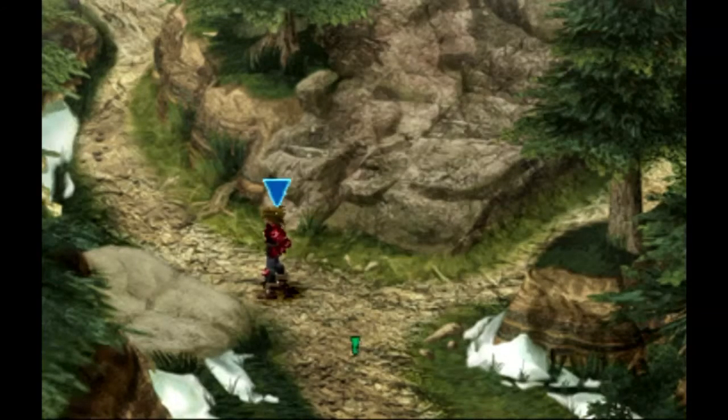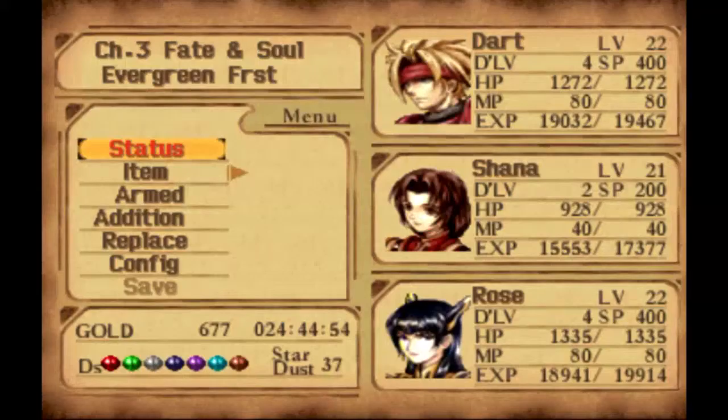A couple things to note here in the Evergreen Forest: the enemies tend to counter-attack and are somewhat difficult. I don't know if being level 22 is low or high for this point in the game. So if you're around this level, you might have some difficulty. We'll find out.